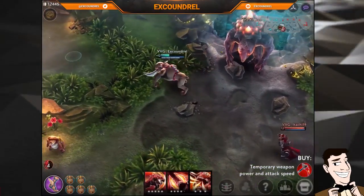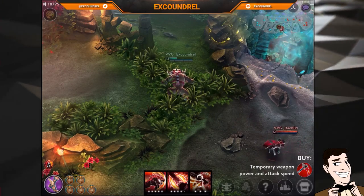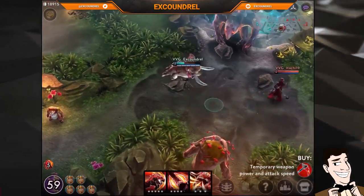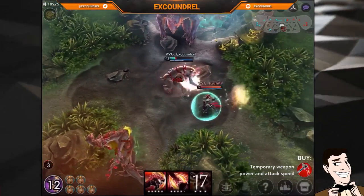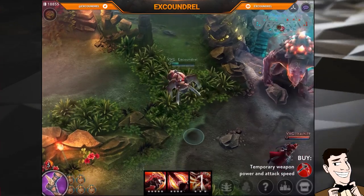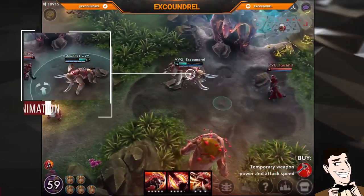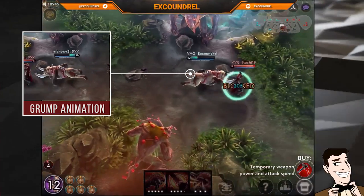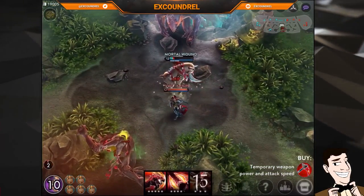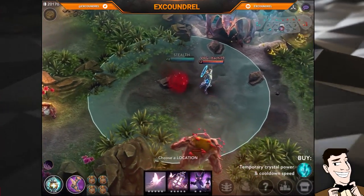Grumpjaw's A is really easy to block with a very obvious wind-up animation. His C — his ultimate Stuffed — is a little more difficult to block, and at point-blank range is almost impossible and comes down to prediction. He does have a slightly different wind-up where the arrows get displayed on the floor. Instead of A, he kind of pulls himself back a bit further, stops in place, rears his head, and then starts charging forwards — but a lot of it is prediction more than anything.